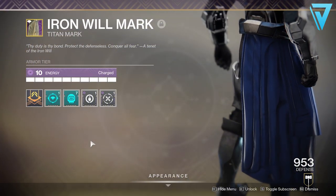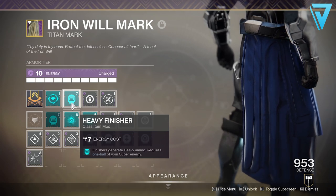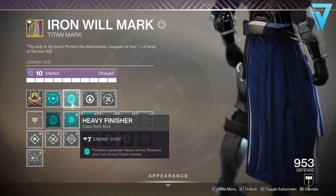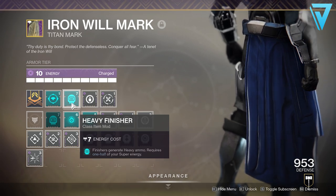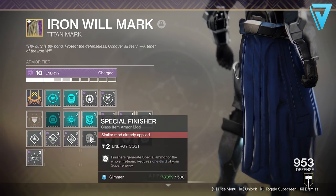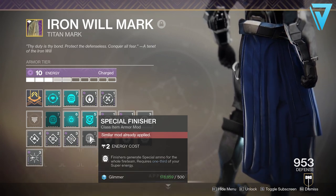Now this little glitch takes advantage of two particular mods. We have the Heavy Finisher, where finishers generate heavy ammo and that requires one half of your super energy. Now the other mod that this can take advantage of is the Special Finisher, where finishers generate special ammo for the whole fire team and that requires one third of your super energy.